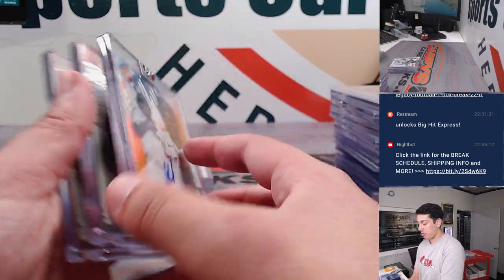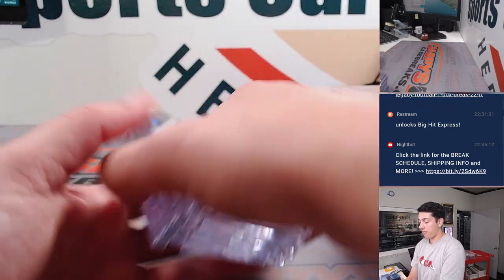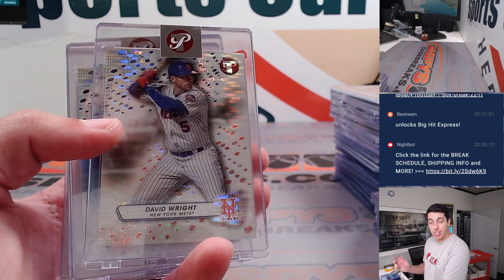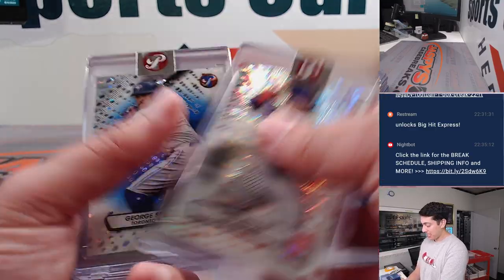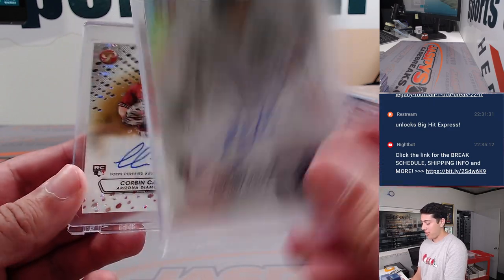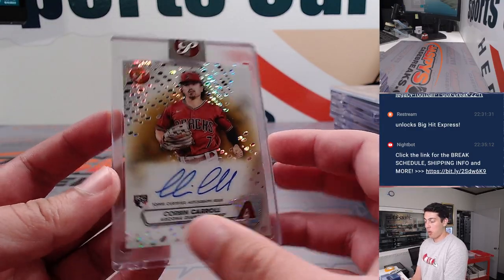Jazz Chisholm Fresh Faces Autograph to 25. Arias, Morneau to 25. Let me tell you a quick story — we hit the Corbin Carroll in the first half of this case, so no one wanted to buy the Diamondbacks. They were the last team taken. I bet you can guess what happened. Springer to 75. These two cards were in the same box: Anthony Volpe rookie autograph, and a Corbin Carroll gold rookie auto, 37 of 50. Last spot mojo.